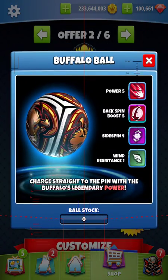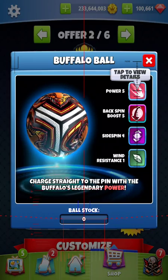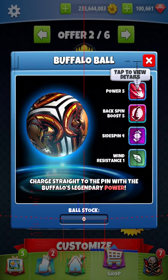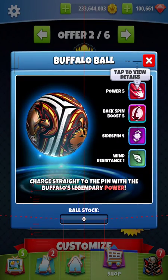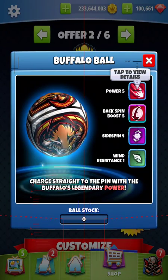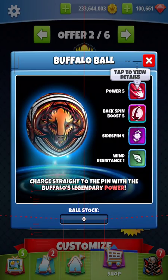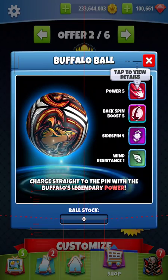Just off the stats alone it's a good ball, but we don't use backspin boost much — there aren't many plays that call for it. We're certainly not going to be using this ball on a par 3 in masters, expert, pro, rookie, or any division. This is a par 4 send-it, par 5 send-it only.